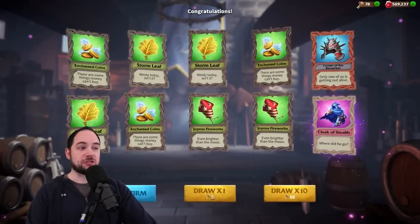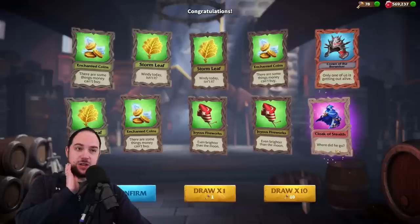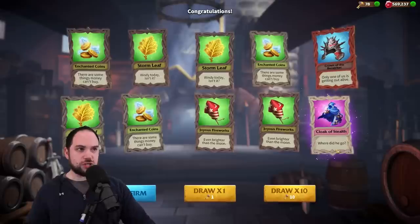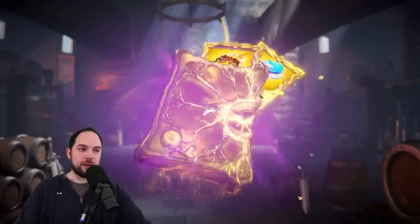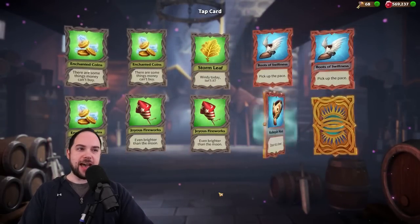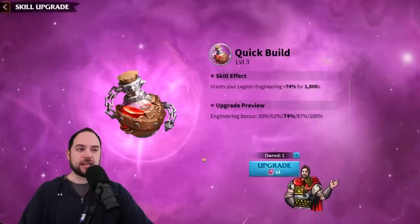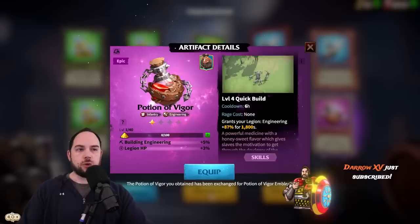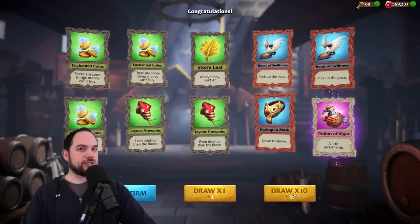We get one epic — a Cloak of Stealth. GG. If you were thinking you're going to magically not get wrecked on these keys any differently than regular keys, you're wrong. However, there is this wish system and there is the 90-key pity mechanic. Let's see if that works out. Another 10-spot done — one third of the pulls done for the day and I'm sitting on three epics. A Potion of Vigor isn't bad; it's engineering related and good for building and fort drops. 30 pulls in with no legendary yet.